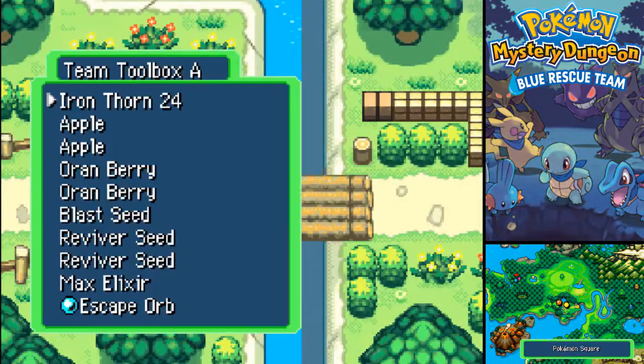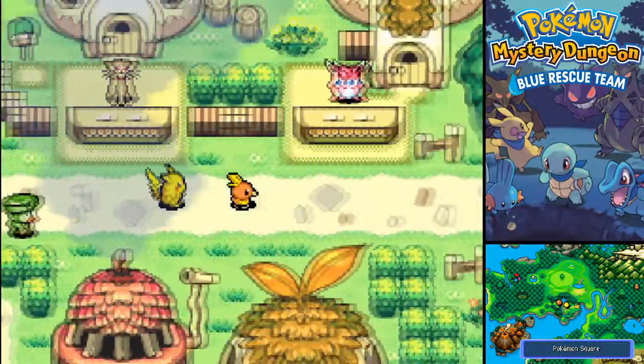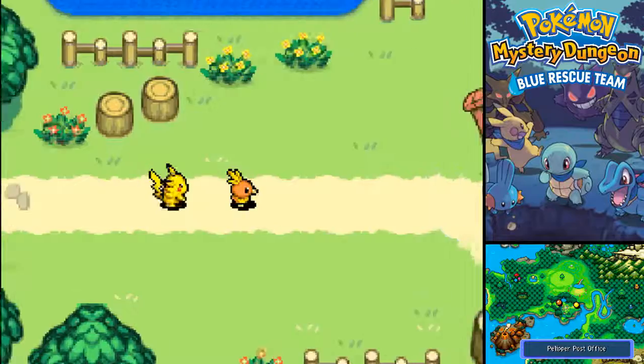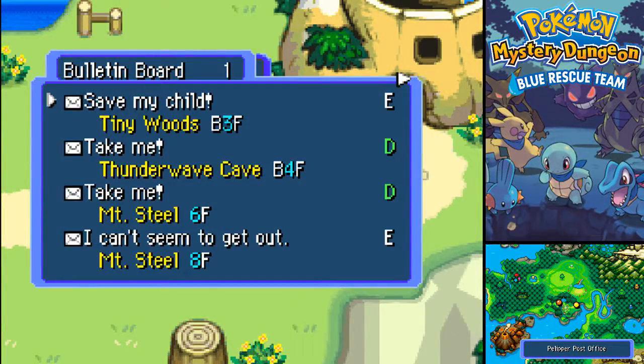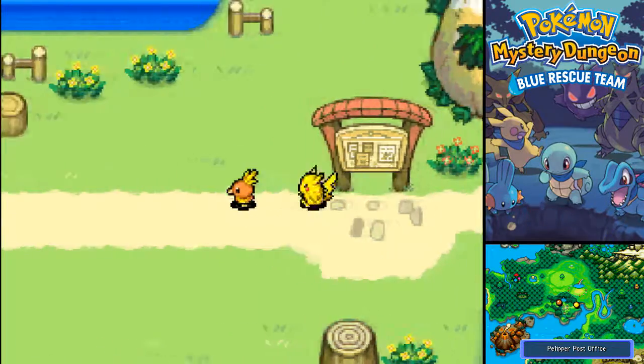Wait, what about our items? Yeah, we're already ready with the items, which is nice. I think I took care of that last time at the end. So let's see - Mount Steel, Mount Steel, Mount Thunder. There you go.